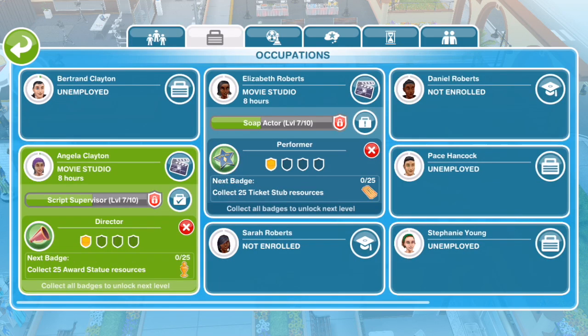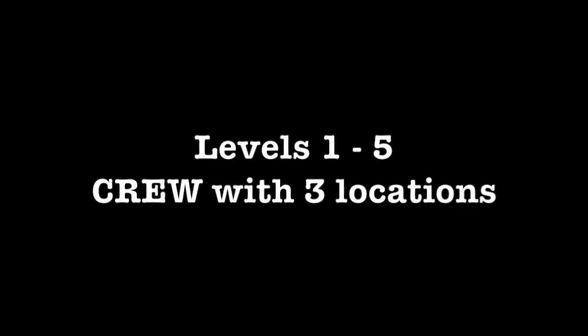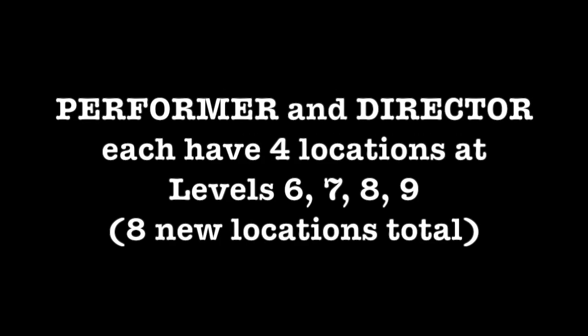When a Sim hits level six, you can specialize the Sim in a career. There are two possible careers: performer and director. Each career can only have one Sim in it, so only two Sims can be specialized. Once you have your Sims specialized in the careers, you can unlock more working areas on the movie studio lot.